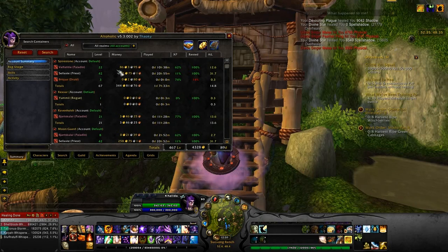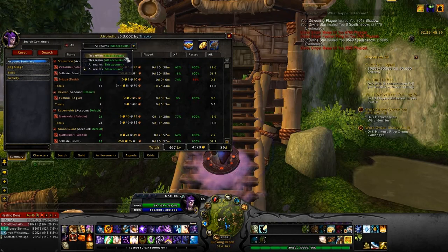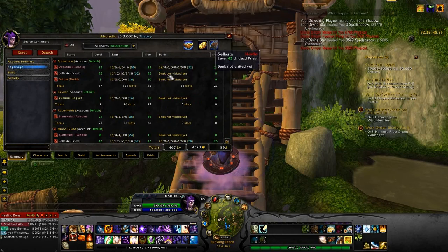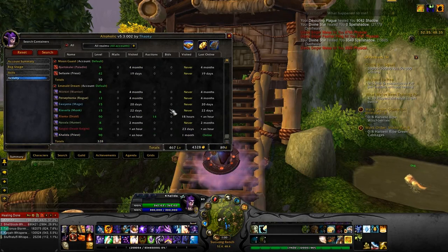Then we've got Altaholic, which shows all of your characters — how much money they have, how long you've played them, what their experience is at, how much rest they have, average item level, and their level. You can look at all of your realms or just specific ones, bag usage, how much space they have, various skills, and last online time. Some of these I don't touch very often — I like having a bunch of alts, but that doesn't necessarily mean I play them.